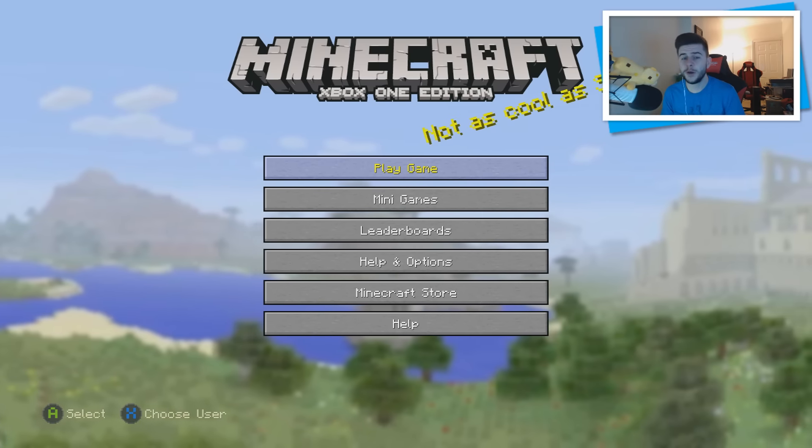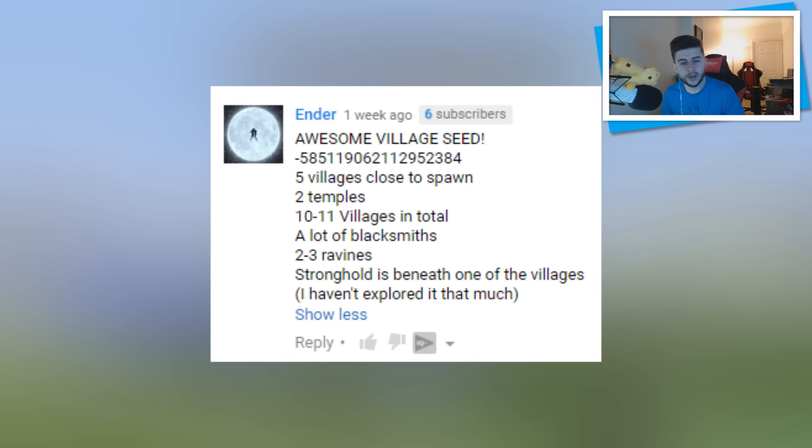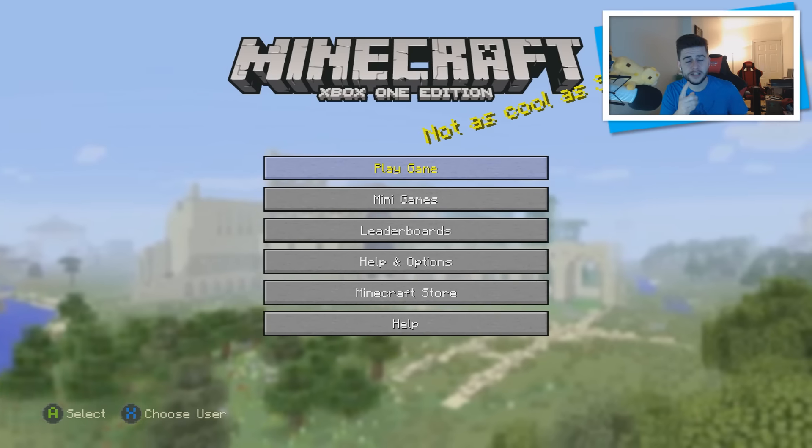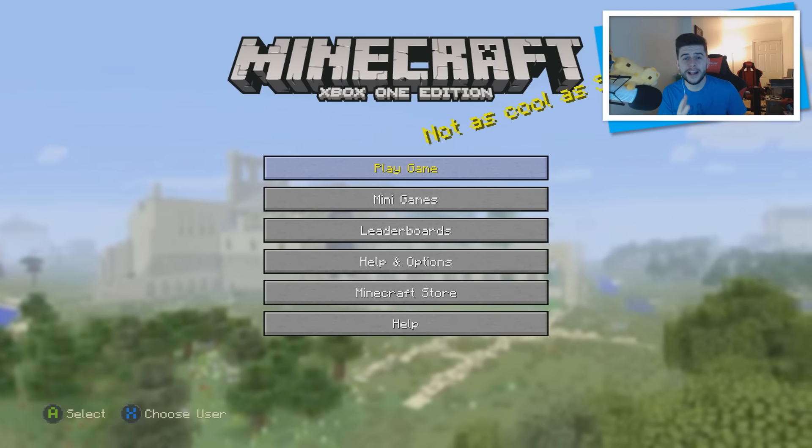This week's seed is coming from Ender — thank you so much for this seed. He said: awesome village seed, then a load of numbers which is the actual seed, so make sure you guys pause the video. Five villages close to spawn, two temples, five to eleven villages in total — he's not lying at all. A lot of blacksmiths — he's not lying again. Two or three ravines, and a stronghold is beneath one of the villages.